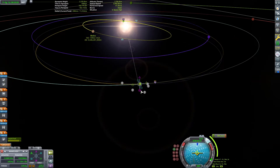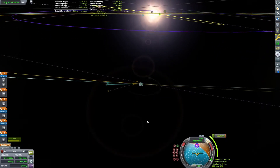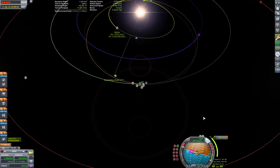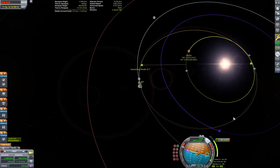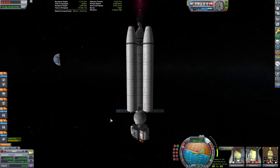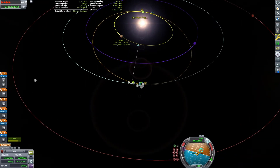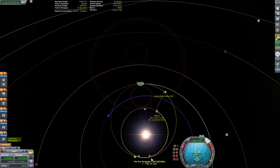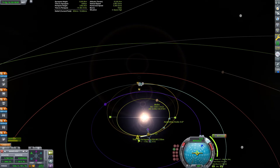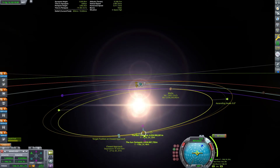Much of this depends on how much you need to change the inclination of the orbit to intersect Moho's orbit. Getting back to Kerbin can take about the same amount. We've made our ejection burn and are going from Kerbin to Moho. Right now I am changing the inclination — still actually in Kerbin's sphere of influence — and we are now at the same inclination as Moho, which will make getting an intersection a little easier.